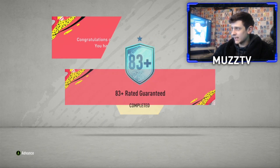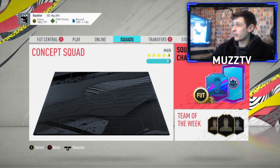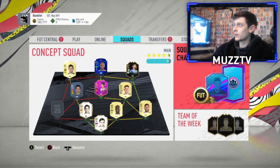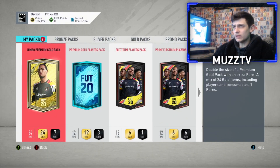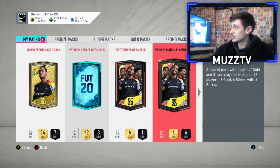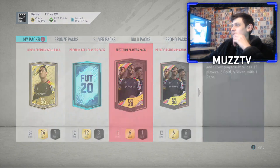I am back with some packs on the second account. I've stacked an 83 plus, we've done all my key matchups as well. I've just had to sell the Winter Refresh — I did a review on him, I recommend going to watch it. He was insane, and he's gone down to 60k. I've actually lost quite a bit on him because I bought him for 90k. Second account pack luck — haven't really opened many packs lately on this account, so we'll see how we do.